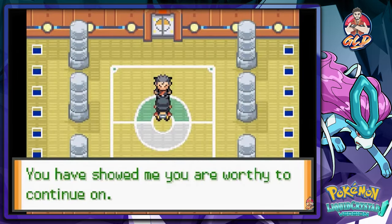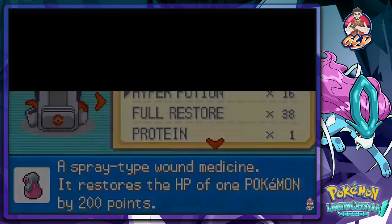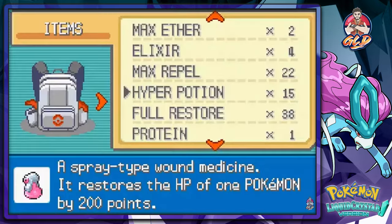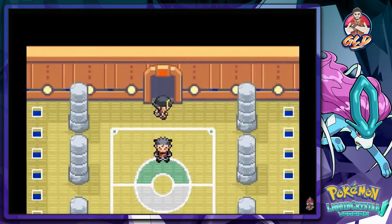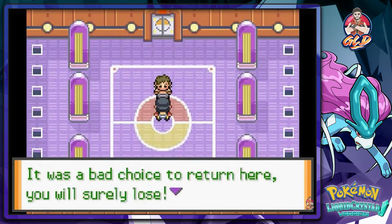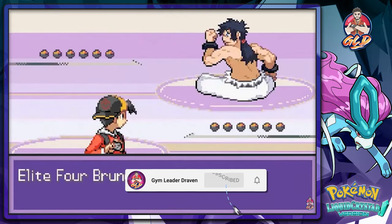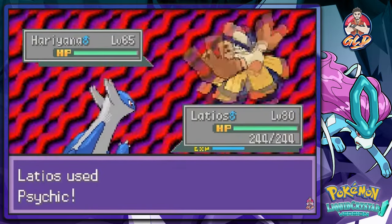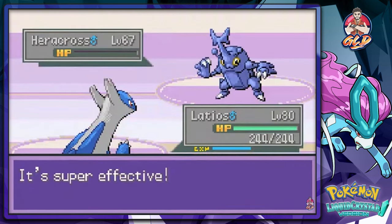We're taking on the next Elite Four member and we already know who he is - he sucks. We're probably gonna have to sweep him with Latios. Maximum effort! Here we go, another Elite Four battle against our good old buddy Bruno, and yes we're gonna just use Psychics on everybody. Here we go - Psychic, look at that!